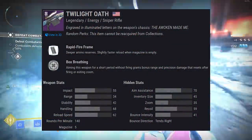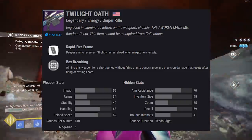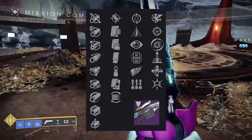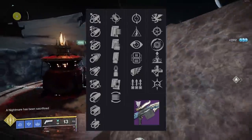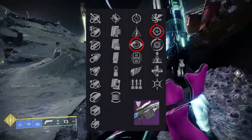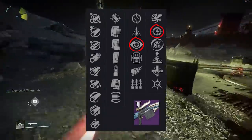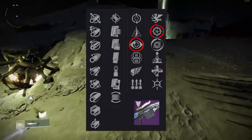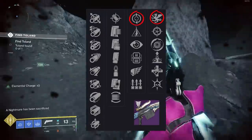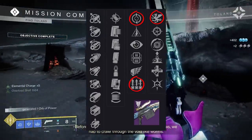We have Twilight Oath — a Rapid Fire Frame sniper rifle that actually feels really good. It doesn't come with High-Impact Reserves though, so it can't two-body-shot kill like some other rapid fires. Since you're sniping and going for headshots, Snapshot with No Distractions is actually pretty nice here — No Distractions procs quicker now and mitigates a surprising amount of flinch. That combination looks really good on Twilight Oath. For PvE, you have Vorpal, Feeding Frenzy — you could run Surplus and Vorpal together. I'm looking at Twilight Oath primarily as a PvP weapon, though Vorpal is nice.